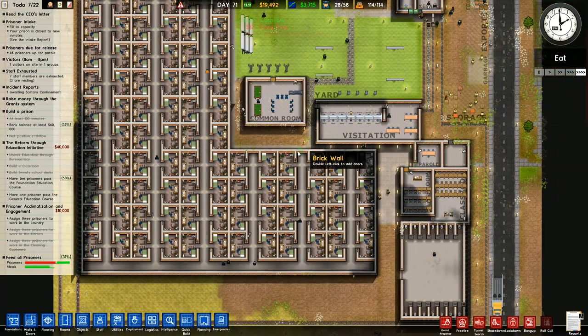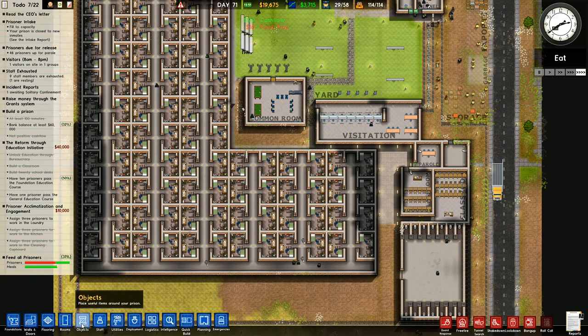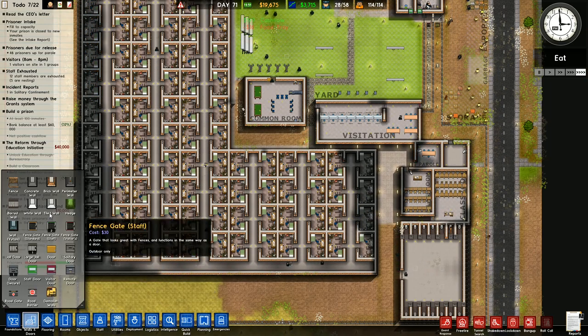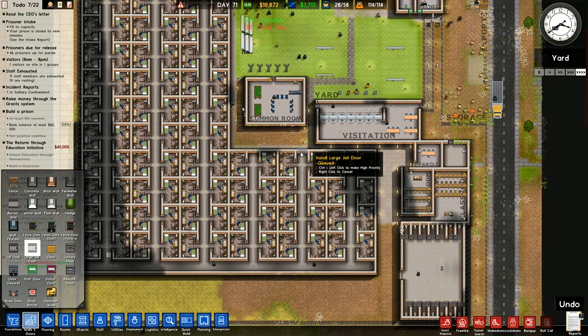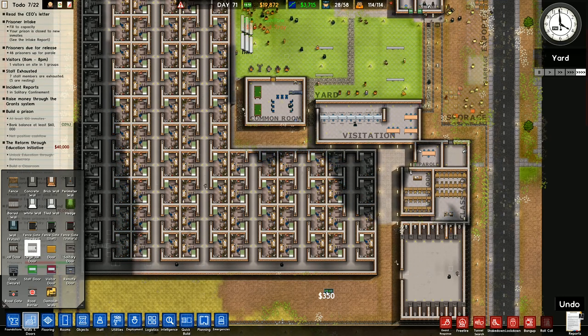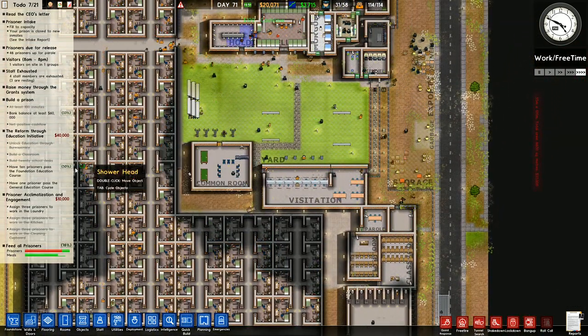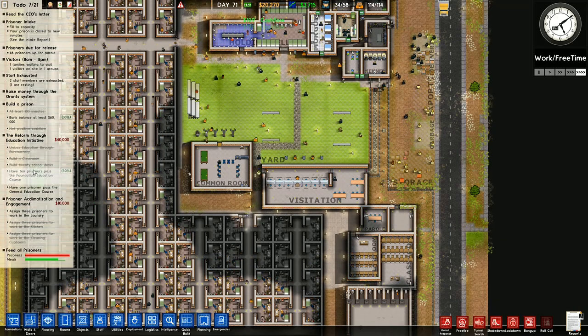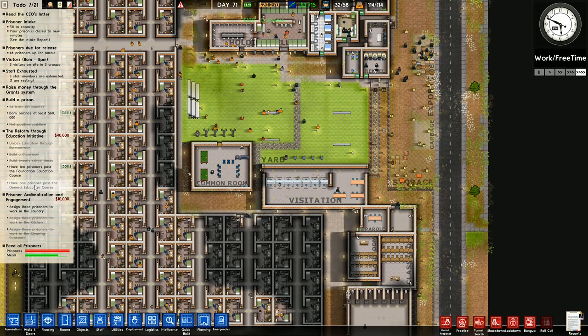I've got my guards coming through, and this is where I was thinking of putting another door. Walls and doors — large jail door. Just drop one in there. That's going to hopefully make life a little bit easier for some of the prisoners. About half of them have gone through that one, and then the prisoners are on there.